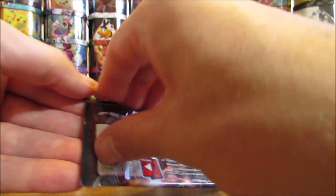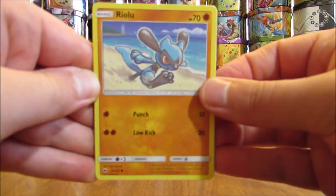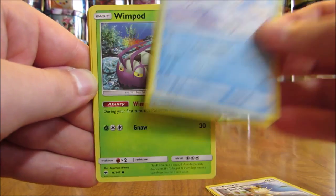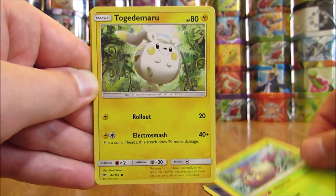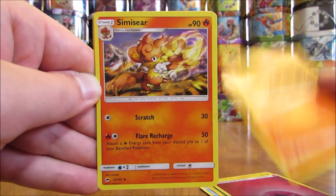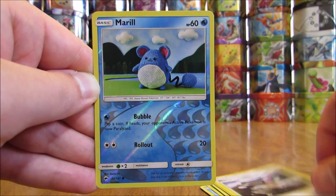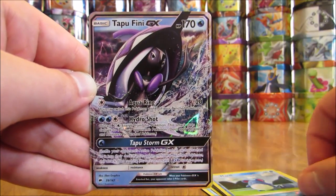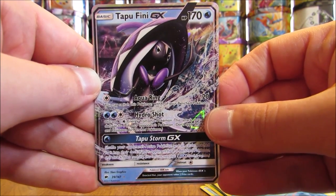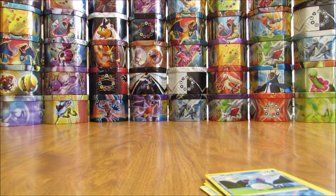Marshadow cover artwork pack. Pack: Riolu, Meowth, Alolan Vulpix, Wimpod, Togedemaru, Fairy Type Energy, Heatmore, Simisear, Mount Lanakila, Reverse Holo of a Marill (Common), and the Rare is another regular GX — a Tapu Fini GX! I was correct in predicting some more Ultra Rare pulls to end this opening.